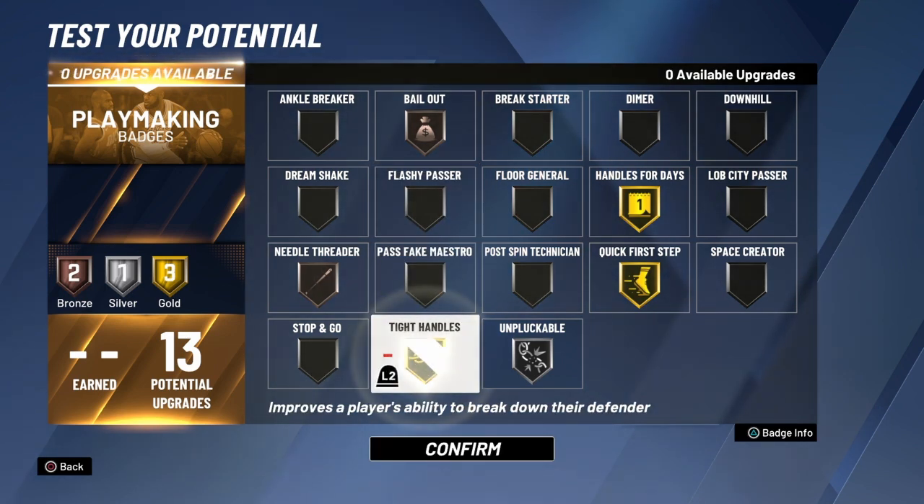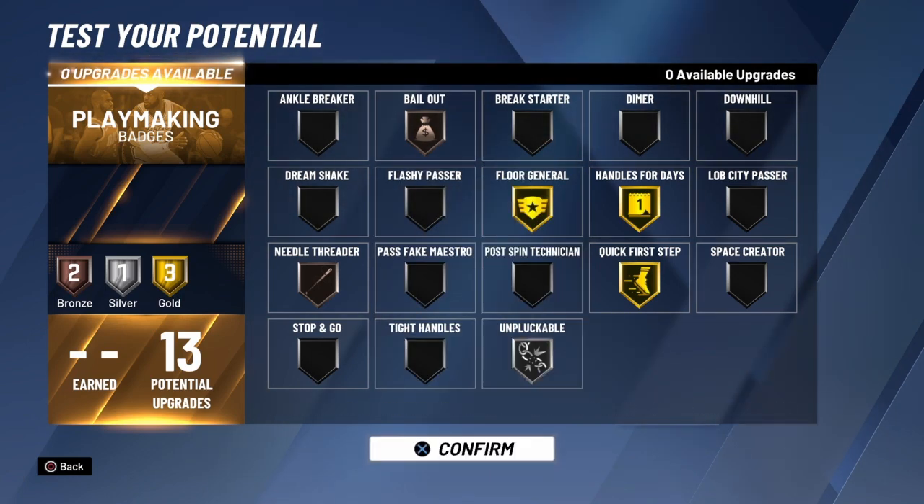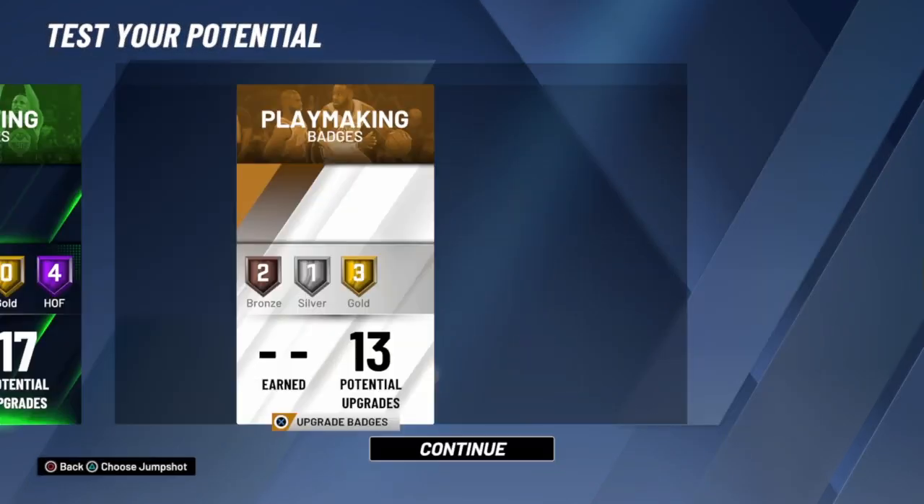You can take out floor general too since playmaking takeover is pretty strong, but I like having floor general on — I think it's definitely better than dimer.